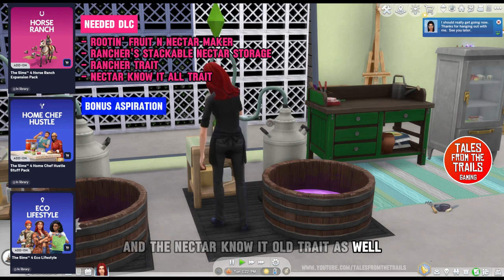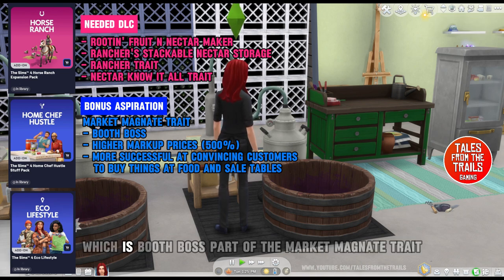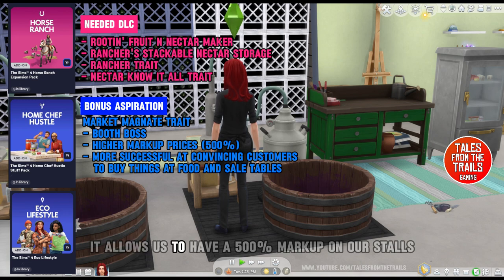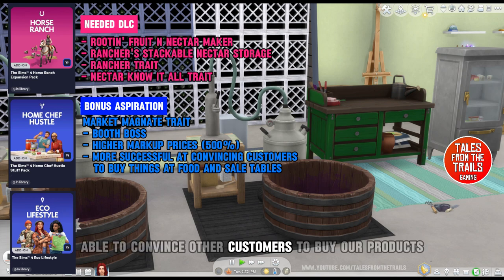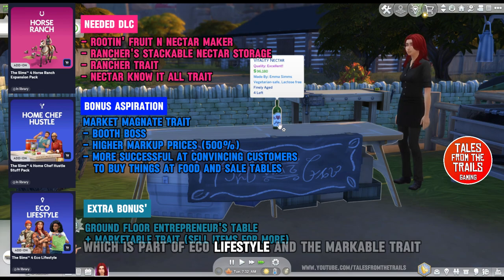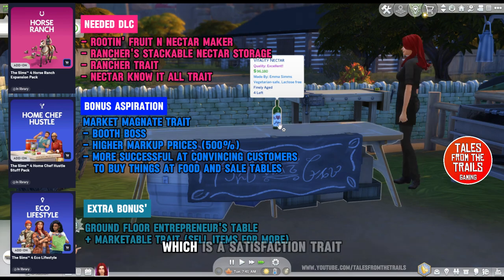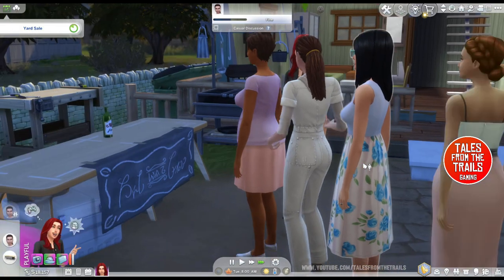In Home Chef Hustle we need the bonus aspiration, Booth Boss — part of the Market Magnate trait — which allows us to have a 500% markup on our stalls and lets us convince other customers to buy our products. We'll also need the Ground Floor Entrepreneurs Table from Eco Lifestyle, and the Marketable trait, which is a satisfaction trait.